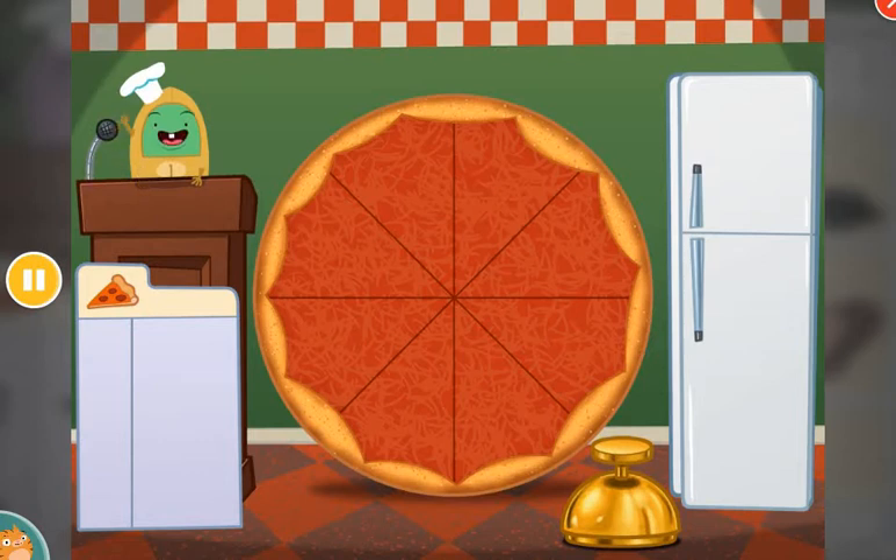Today we're going to count pizza toppings. Drag items from the fridge and put them on the pizza. Click the bell when the toppings are just right.